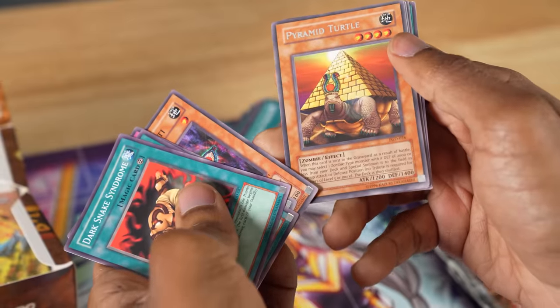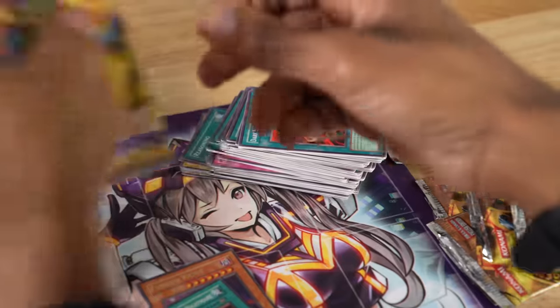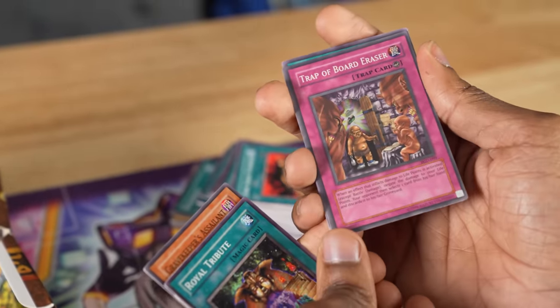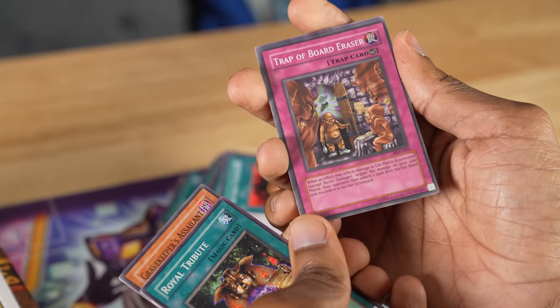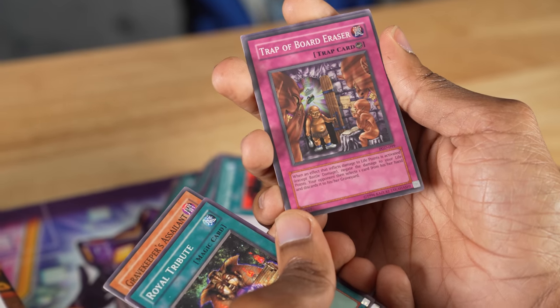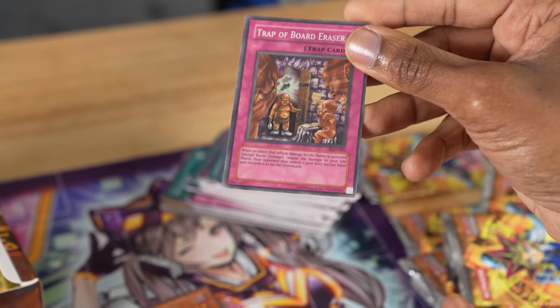Charm of Shabti, Pyramid Turtle — this can summon Spirit Reaper, that could be useful. Gravekeeper's Assailant, and Trap of Board Eraser — a super rare. When an effect that inflicts damage to life points is activated, you can negate the damage to your life points, and your opponent selects a card in their hand and discards it. I wonder if we can make use of this.